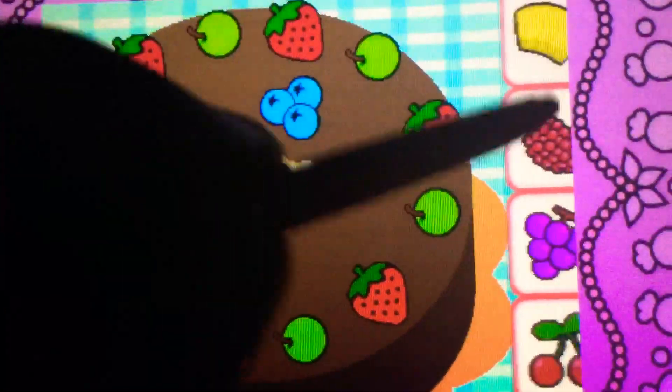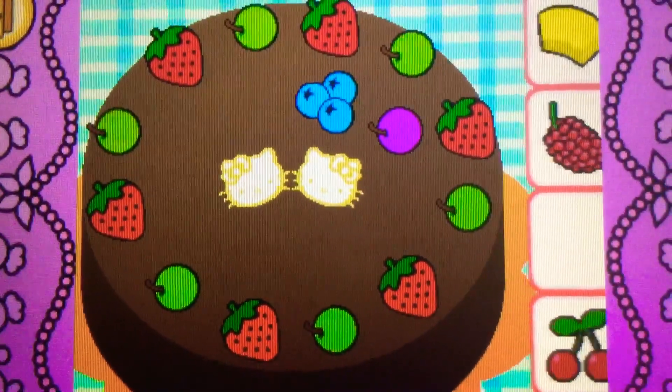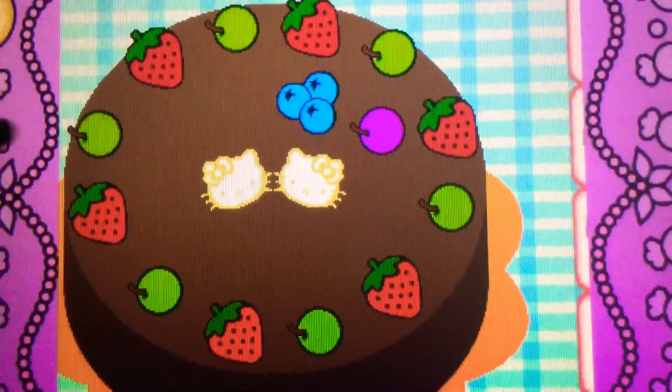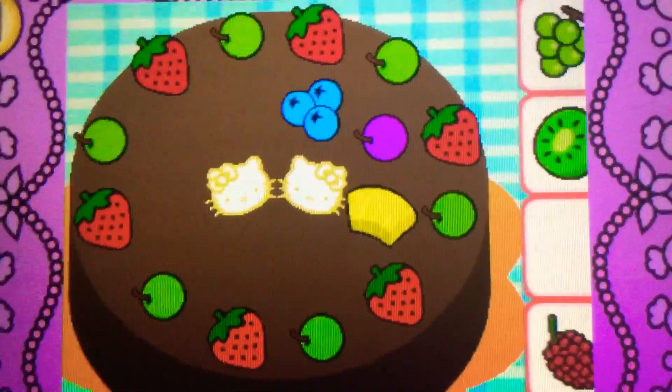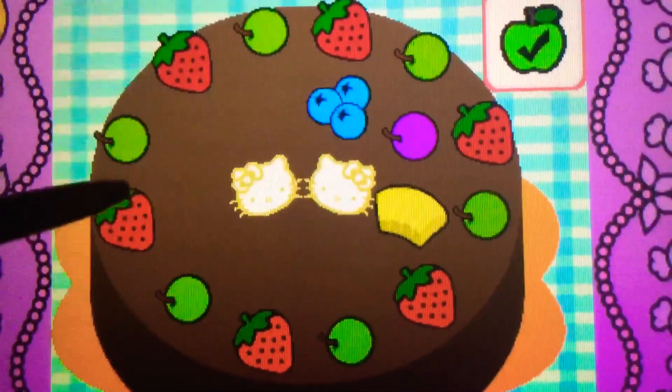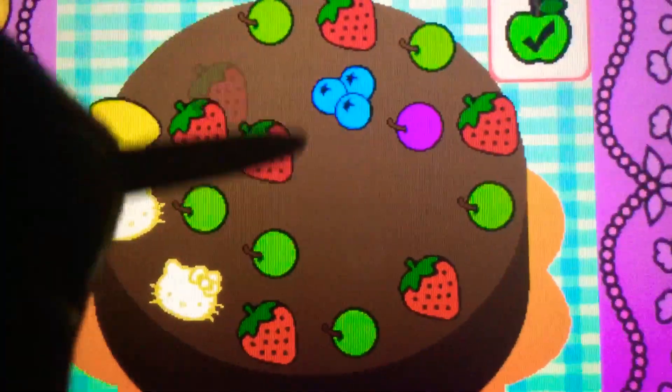Drag the grapes on top of the cake. Yes. It's a grape. It's purple. Drag the pineapple on top of the cake. Cool. It's pineapple. It's yellow. It's bonus time. You can drag to rearrange the toppings. Tap the check mark when you're finished.